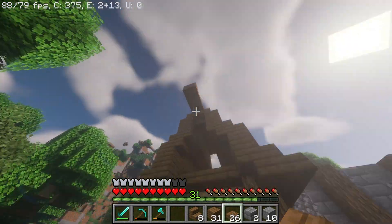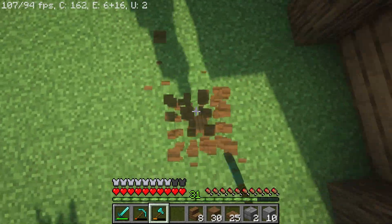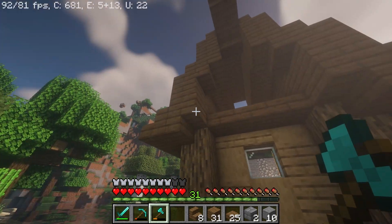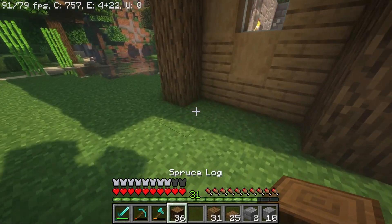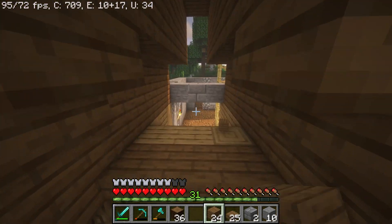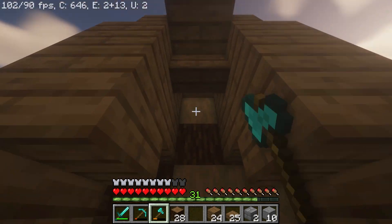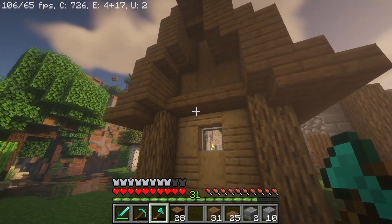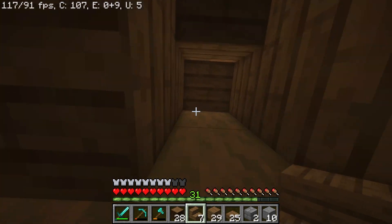This looks really good. I think I'm gonna put a slab right here - let's take a look at how that looks. That looks a lot better, I think. I may change that - I'm not sure. Now I need to figure out a wood option. Maybe stripped spruce logs would look cool there. Let's just test it out. It's gonna be a very expensive block and I do not have a whole lot of spruce wood, but if it looks good I'm gonna leave it.